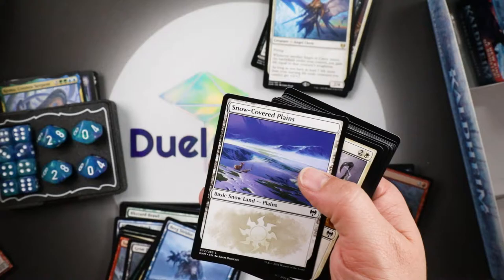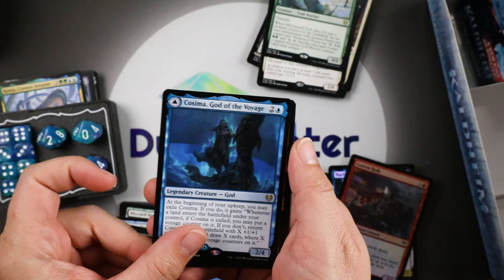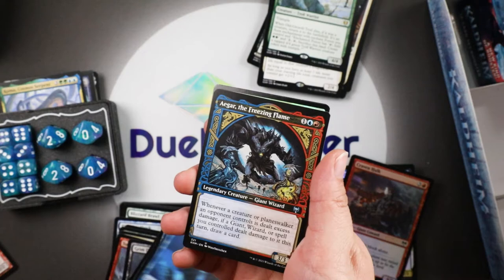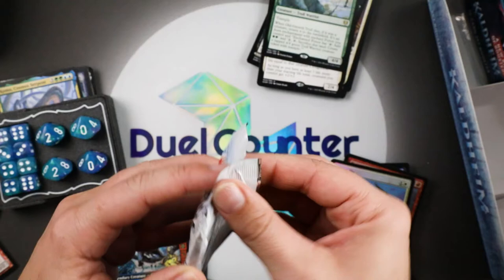Old Growth Troll — not to be confused with a new growth troll. Cosima, God of the Voyage, who comes with her very own Omenkeel — if you've been looking for your own Omenkeel, we found it. Giant Ox — not a tiny ox, not a baby ox. Giant Ox. He's giant.